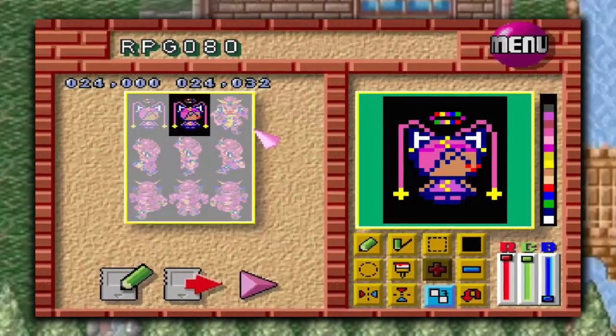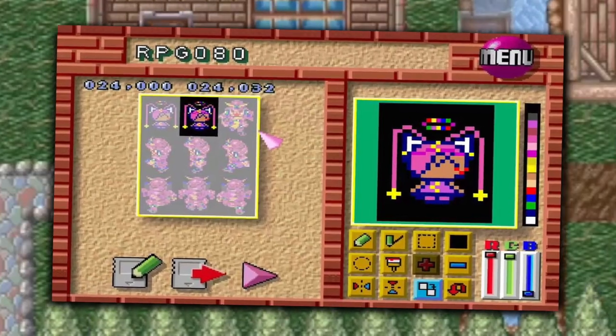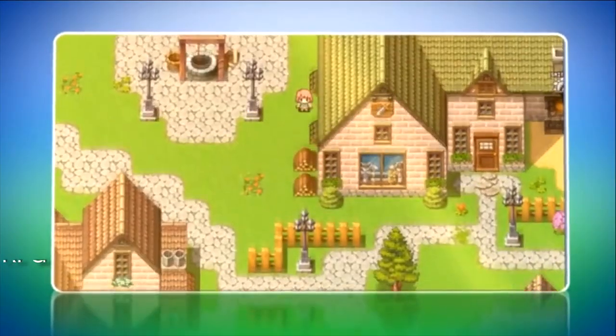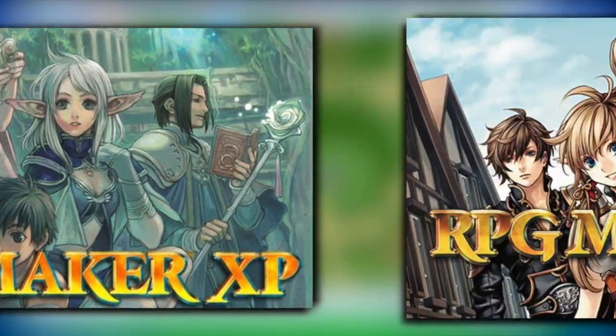You can even make custom characters for your games using a tool called Anime Maker, though I have no experience with this. There were 3 major versions of RPG Maker released throughout the early 2000s: RPG Makers 2003, XP, and VX.